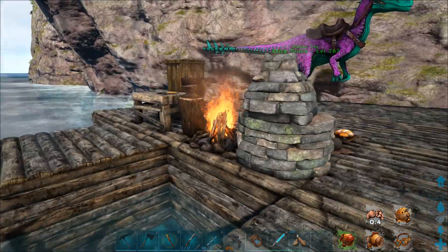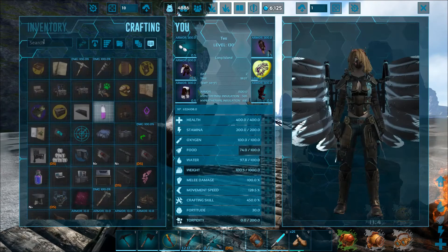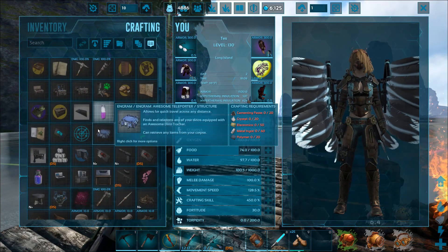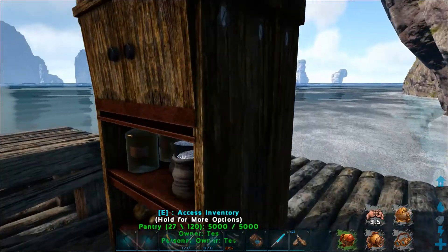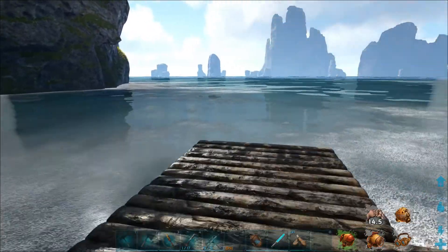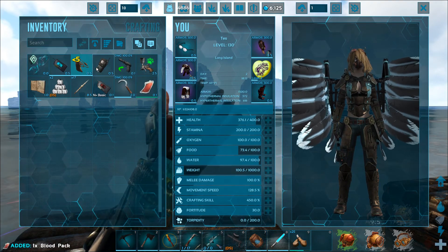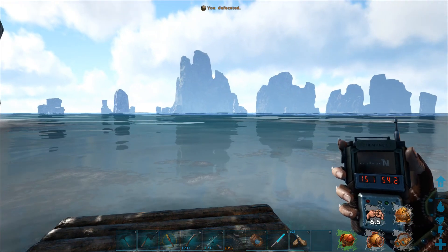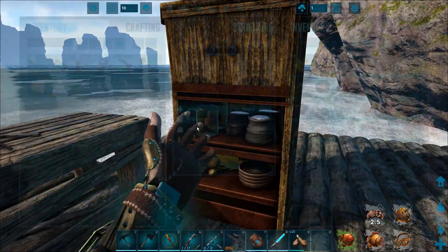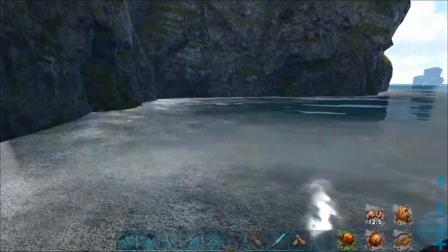Wood is a bit of an issue right now. I need a lot of resources in order to make this - I need 20 polymer though. I have 10 organic polymer. One thing I can definitely do is make a blood pack by accident. I can just go in there - I'm gonna need the blood pack eventually anyway, so not a huge deal.